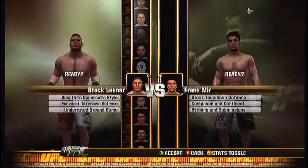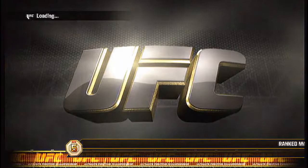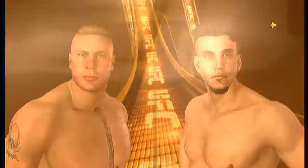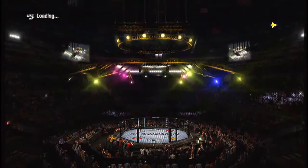Today I'm going to be showing you how to beat Frank Mir with Brock Lesnar. What I prefer to do when I am Brock Lesnar and the opponent is Frank Mir — Brock Lesnar has low submission defense, so the best thing to do is either get Frank Mir down and pass his half guard to get into side control, or just knock him out. But I prefer to mix it up, take him down and punch him every now and then.